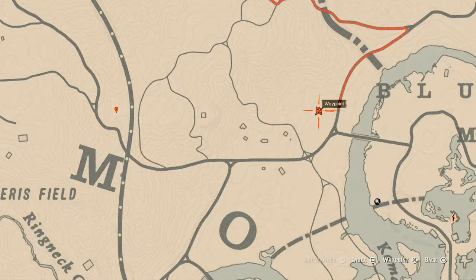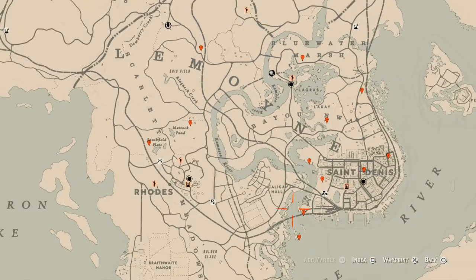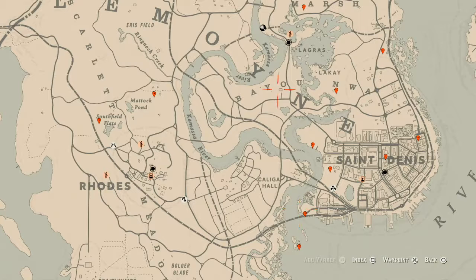There's also a bird egg about right here — this bird egg is an egret egg. It's in a tree; shoot it down with a rimfire rifle or a bow using a small game arrow. That's pretty much it for what I have for you guys today.